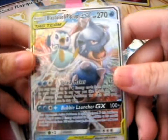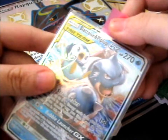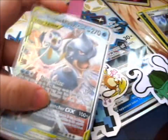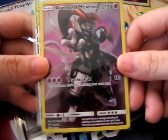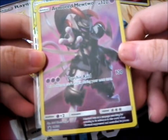Here is a Blastoise and Piplup GX and it's so cute. Then the one at the back is — drumroll — Armored Mewtwo! Awesome. That'll fit right in with my Mewtwo page.